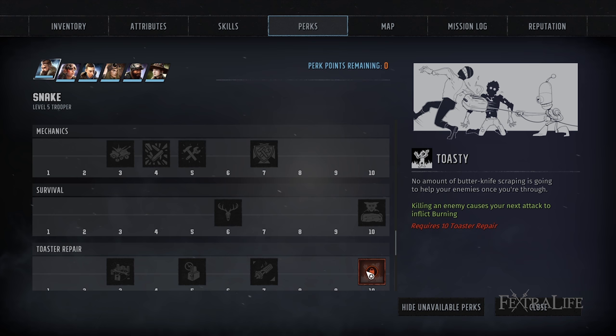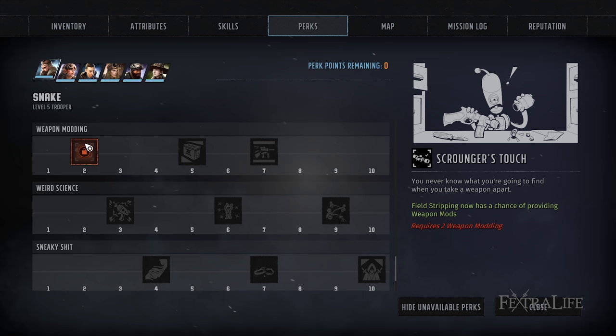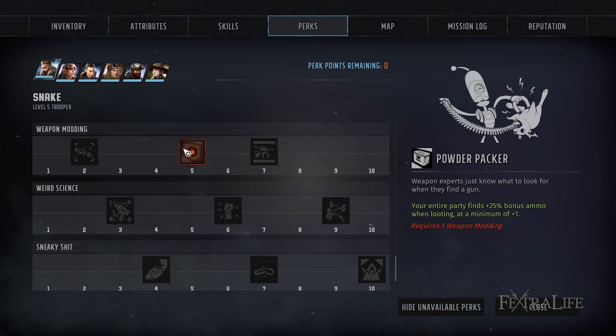Moving along to weapon modding, Scrounger's Touch is a very good perk to consider getting right away. When you field strip a weapon, it gives you a chance of providing weapon mods. I haven't found a way to remove installed mods, so you'll go through them fairly often. Being able to get a steady supply of mods is good because they boost your accuracy, crit chance, and damage. Powder Packer increases the ammo you find when looting by a minimum of plus one — so if you find a rocket, you get two. You can never have enough rockets in this game.